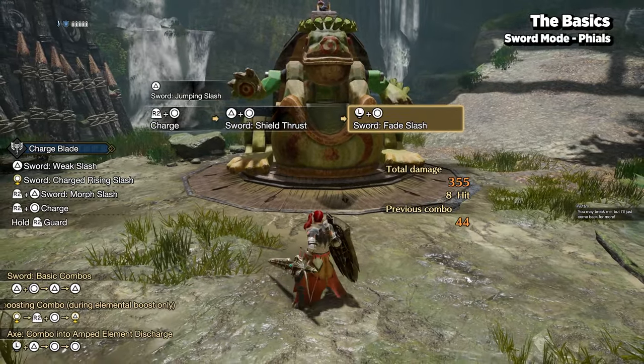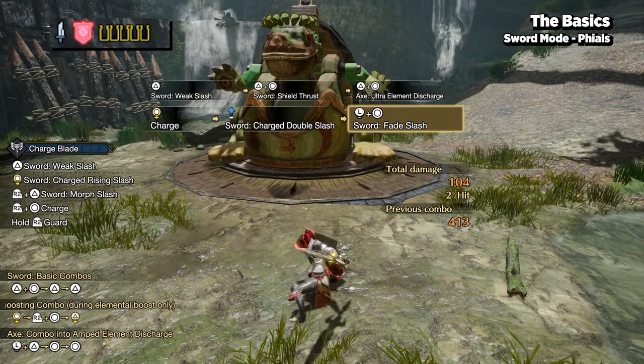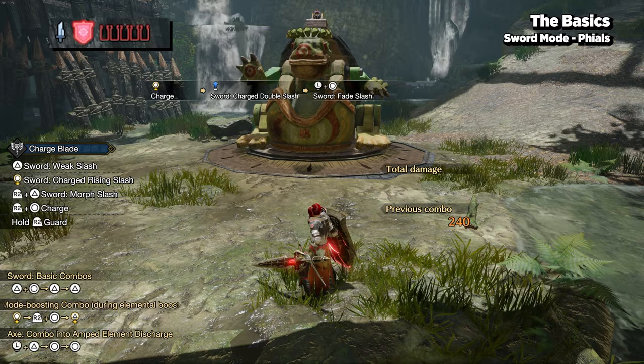As you attack with your sword, it builds up energy. When reloaded, the energy converts into phials — 3 phials if you have yellow gauge, or 5 phials if you have red gauge.